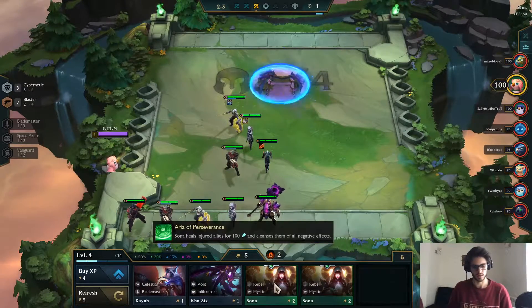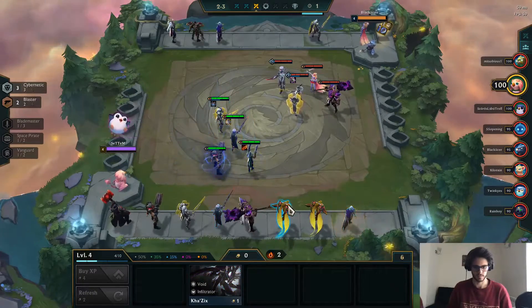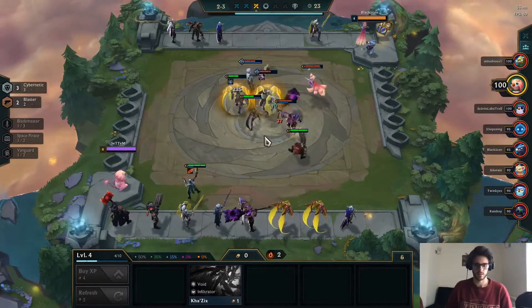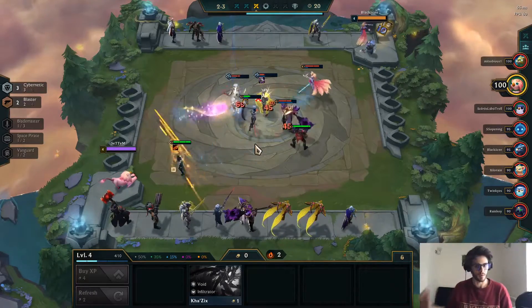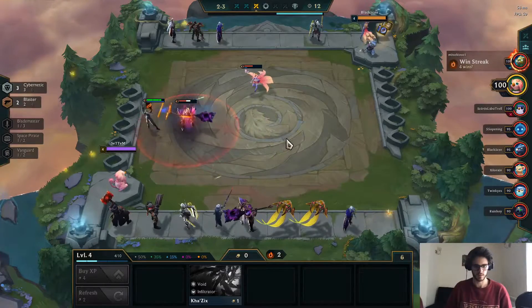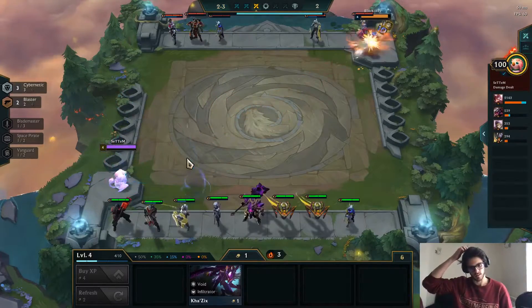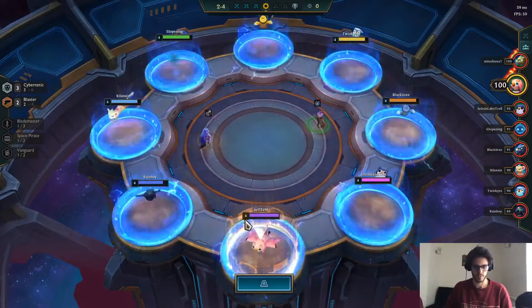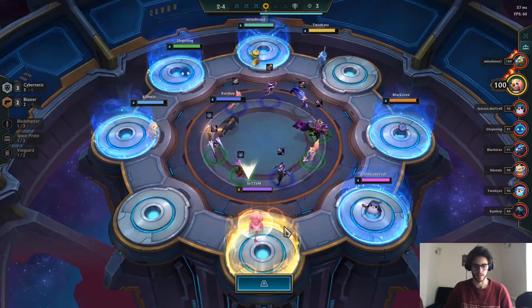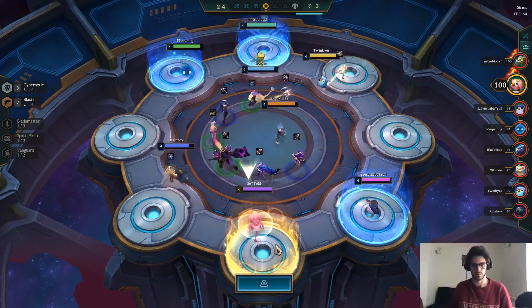Am I getting the two Sonas? Yeah, let me get her - we're gonna sell her next round I think. So I think that we've managed to secure a quite powerful team early on, but it still might not be enough to win this round. Lucian is my favorite character in TFT because of his dashes and his untargetable ability, and his ability to drop aggro so quickly. This ensures that he'll last most rounds till the end and be the last unit standing.